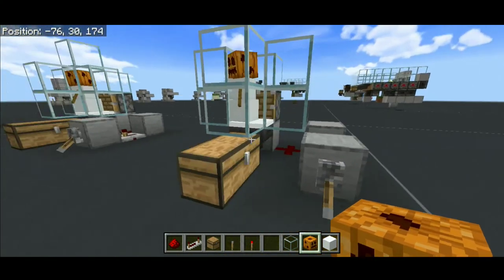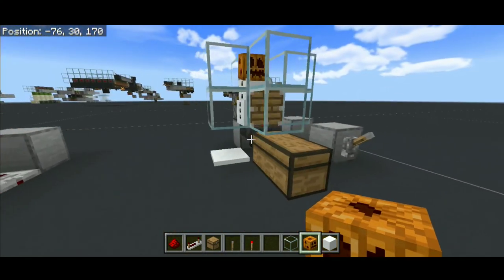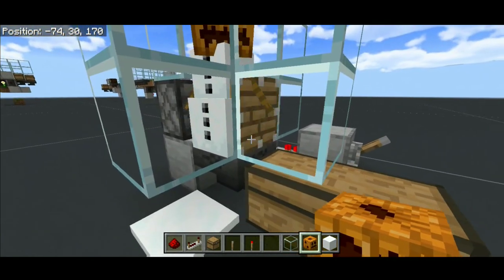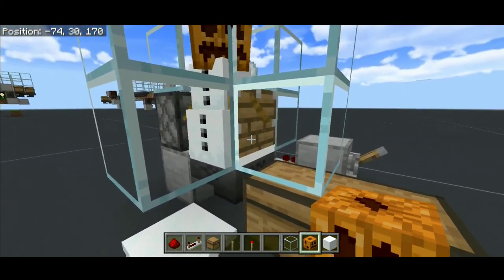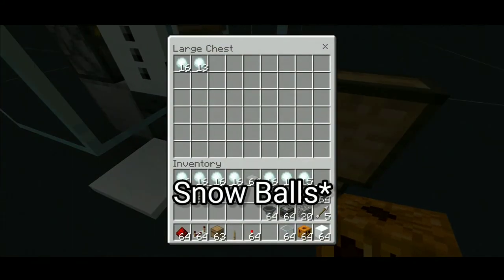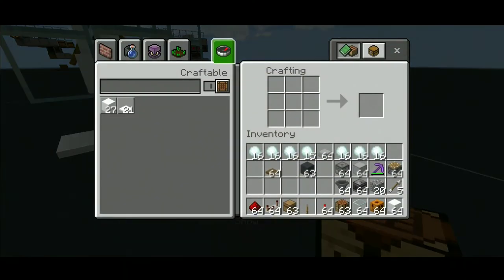That's all this farm has in it. If we just turn on our farm, the snow golem will produce these snow layers, and every time we break the snow layers we get snow balls. By the way, if you want to get snow blocks you can craft them using four snowballs — with four snowballs you get one snow block just like this.